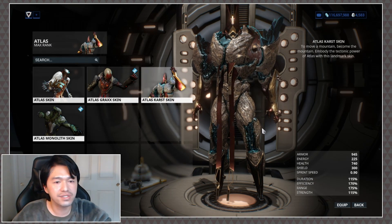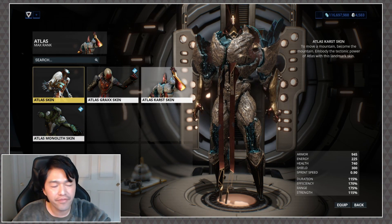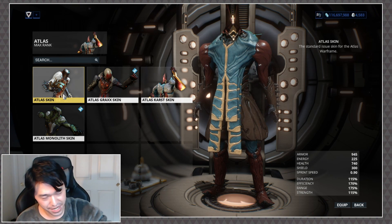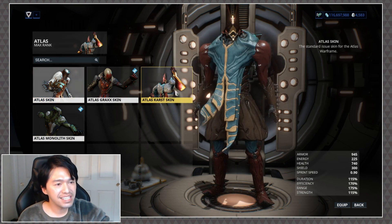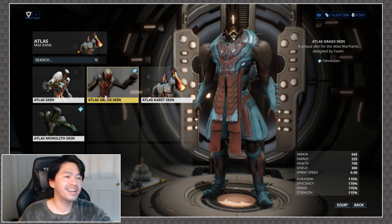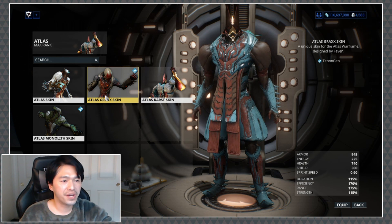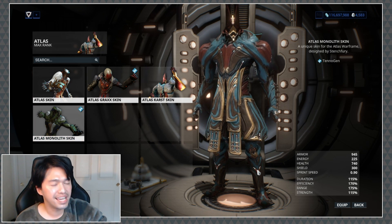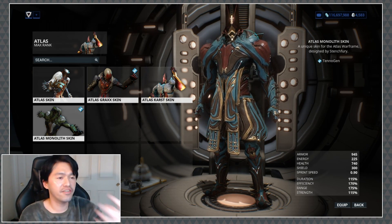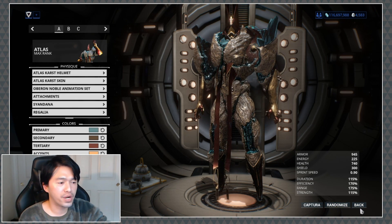Now let's take a look at the body real quick. We have the original Atlas skin — it's just very out of place, because of the metallics that are really gorgeous on the Karst body. The Grax body: I think it's just a victim of the color scheme not fitting — I think you could make it work, but I don't necessarily want to. The Atlas Monolith skin just looks really bad because the color mapping on the base is so poor. The Monolith is probably the most workable out of all of them because it does have a lot of metallic on it, but the Karst skin is where we're going to stick.